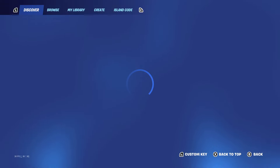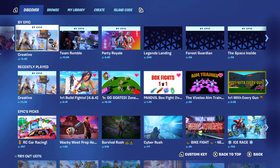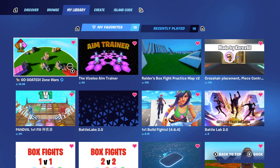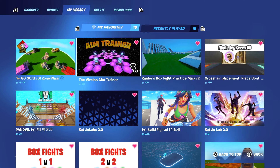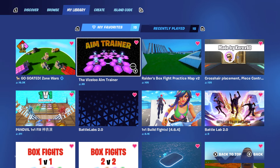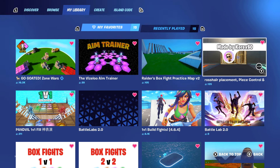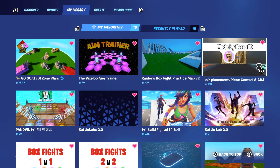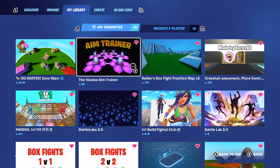So like I said, you want to practice things you're not so good at. If you need to practice aim or editing, I have some maps here I'll go through with you. The first map is by Vizalu — he makes great maps and has made this aim trainer map. If you're not good at aiming or editing, these maps are really great for you.